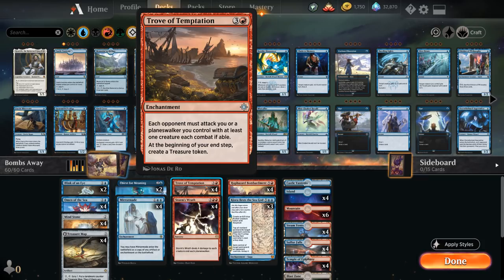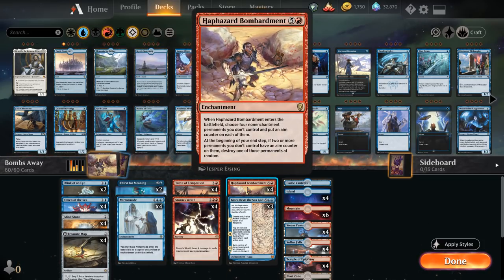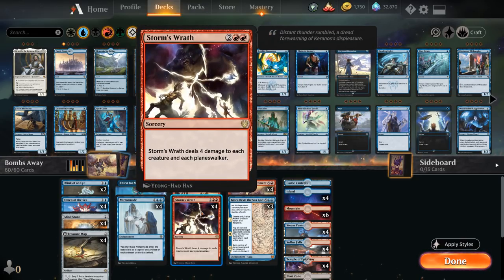We can also potentially copy Trove with Mirror Maid, though usually we want to save Mirror Maid to copy more impactful enchantments like Bombardment and Kiorba as the Sea God. We also need some interaction against creature decks, so we have four copies of Storm's Wrath, which deals four damage to each creature and each planeswalker.